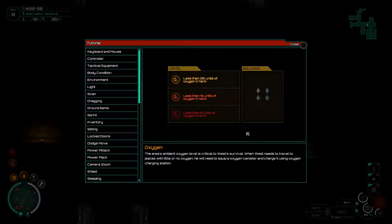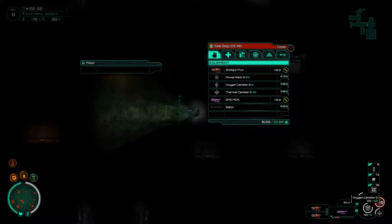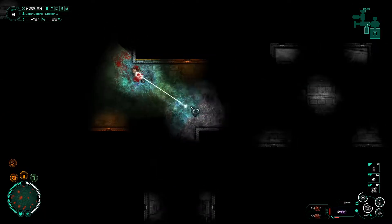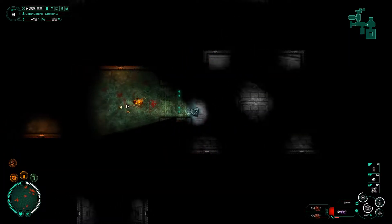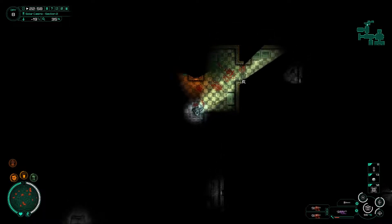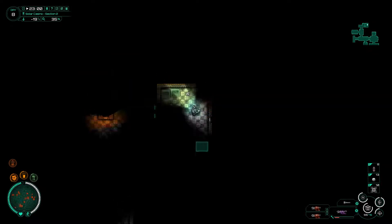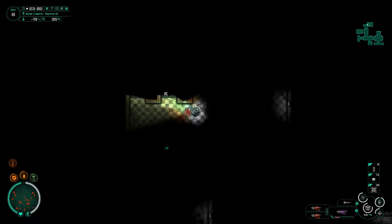Okay - there's an ambient oxygen level critical to my survival. When I need to travel to a place within an oxygen zone, I'll need to equip an oxygen canister. It's telling me this because I have, until now, not forgotten to switch out the oxygen. That's been the first time I've actually been without oxygen in a location that required it - more because I was just so involved in the combat. I would hope there'd be something good in here, but my hopes would be mislaid.